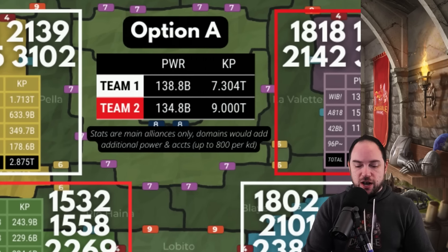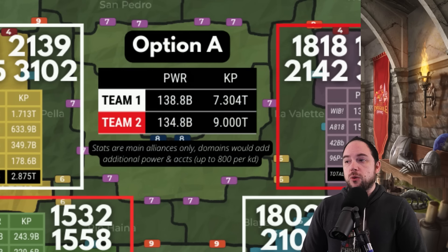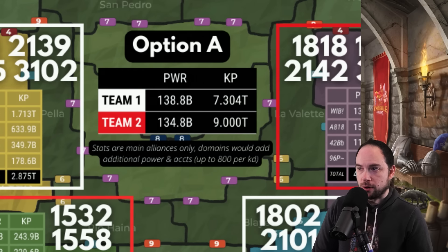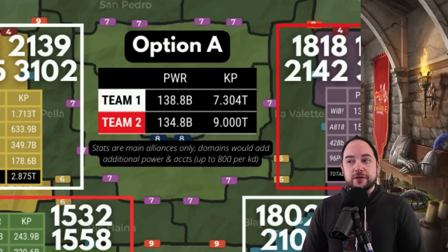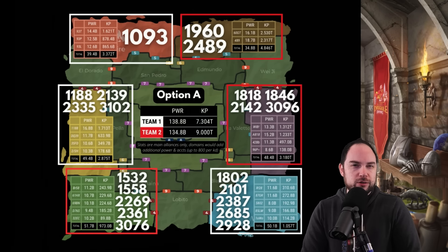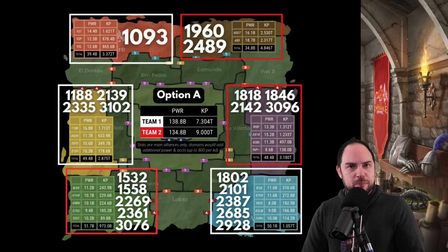Overall, this is just option A — what I think the final allies are. It's 138.8 billion power for Team 1093 and 7.3 trillion kill points versus 134.8 billion power and 9 trillion kill points for the 1960-2489 war camp. So obviously a huge kill point advantage for Team 2, which should represent the ability of Team 1960 to be dominant in the field. But to actually understand this, we really need to look at the flow of the zones.